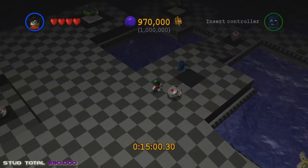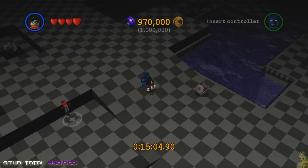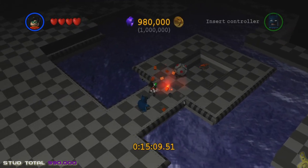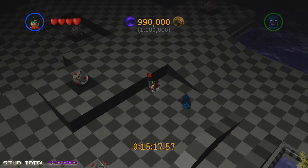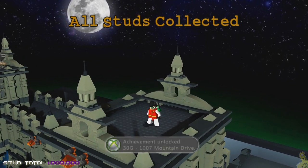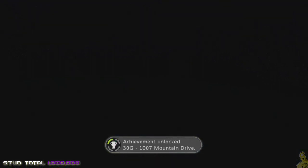I grab the last one — ran past it and toggled for more control — and got super lucky. Booyakasha! 990,000 — I'm officially done with this area. Jumping for joy, I'll flip the switch and it spawns me on the right tower outside of Wayne Manor. All studs collected — 30G for the '1007 Mountain Drive' achievement, which we just unlocked!